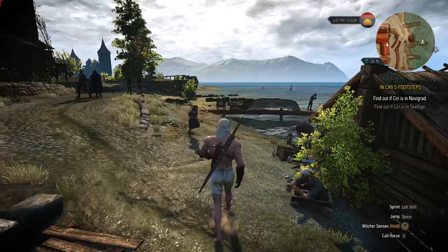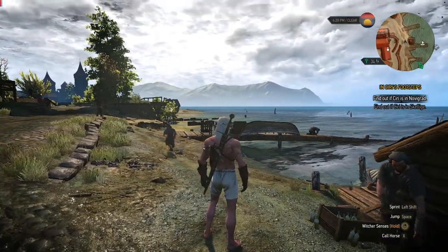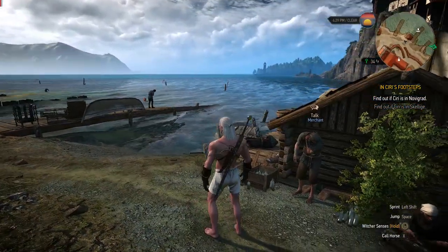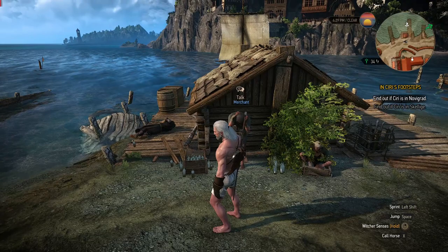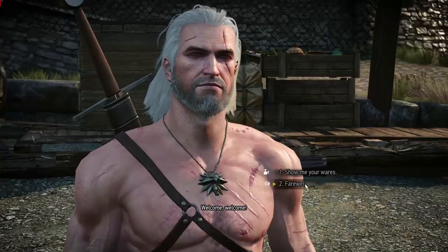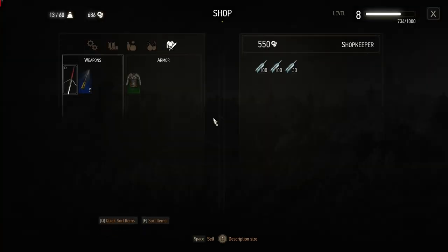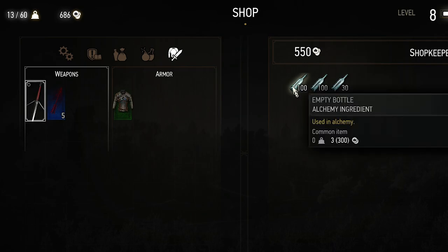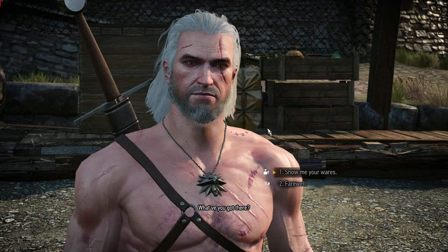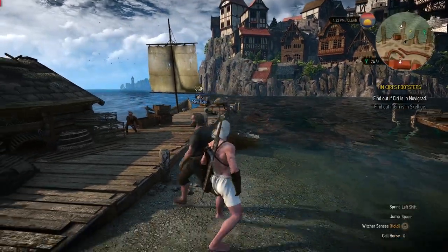Okay, today I will show you how to get unlimited money. The first thing you need is to buy some bottles. Buy this bottle — if you can't buy it, I'll just buy it, don't worry. After you buy this, now you're ready to go, follow me.